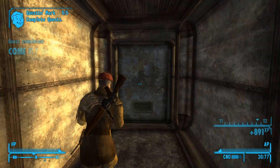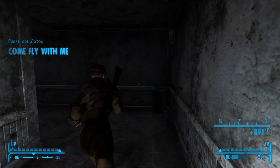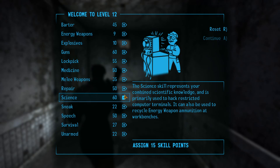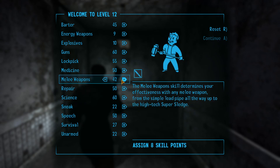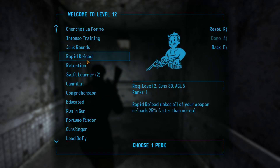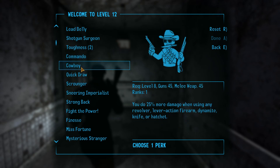We're actually liked in Novak now, and we do have enough XP to level up, which is pretty fucking dope. Let's go ahead and get Cowboy. Cowboy won, and we're gonna eventually spec into 75 on the next level as well, so we can do a couple other things. Cowboy is a pretty solid perk.